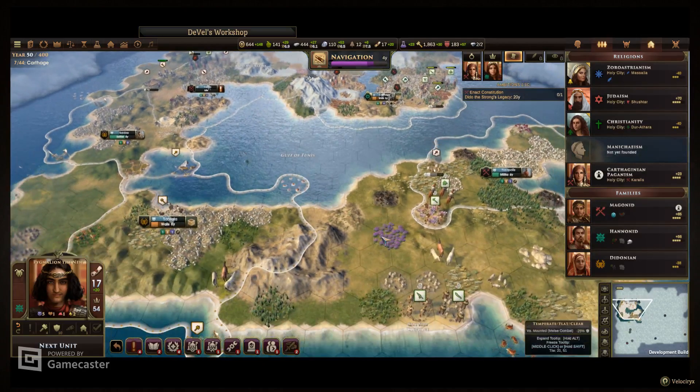This guy will come down because he's reasonably close. Let's do a family marriage to shore up relations with the Hanonids. It's turn 54 and we're cranking 200 bucks a turn — that's pretty solid, certainly nothing to sneeze at.